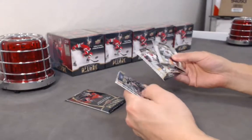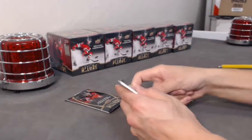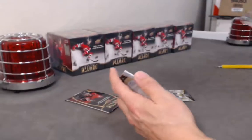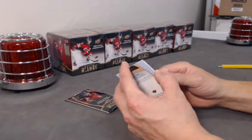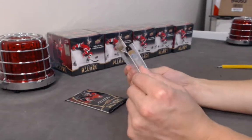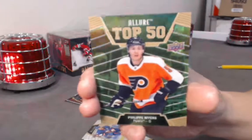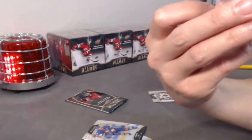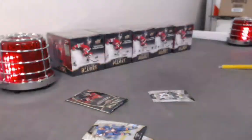Oh, we got a green! Abramov base rookie. We have Nico Sturm top 50. Top 50 green out of 50 — plays for the Flyers. Philippe Meyers out of 50. Very nice.